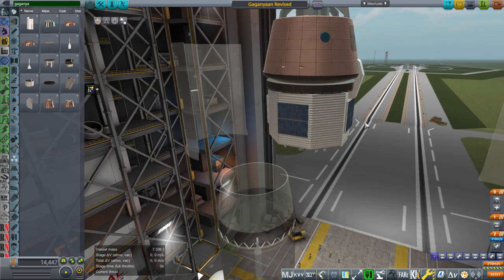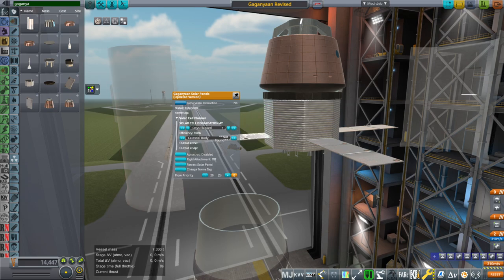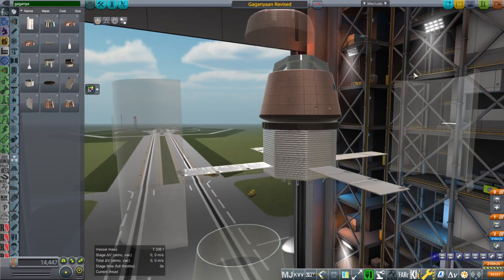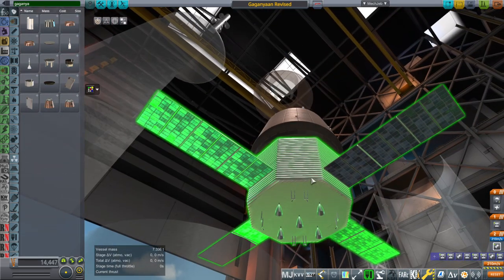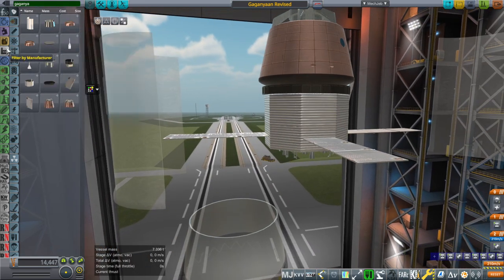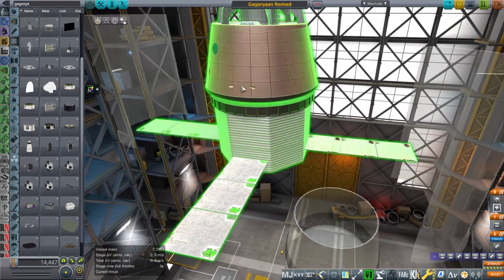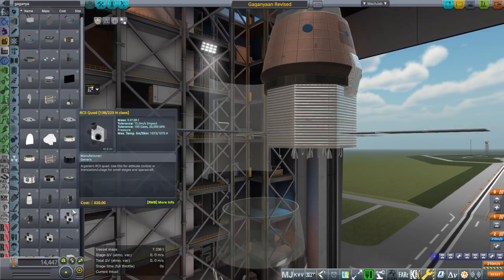The octagon is better for placing RCS thrusters for docking. In the comments, somebody shared a presentation that ISRO had presented for the spacecraft. The problem is the presentation slides had different images each time, subtly different, and they weren't the same spacecraft exactly — pretty inconsistent. But I think it's a hexagon, and the solar panels would be in an X, not in a cross like this. So I will probably make a new version of the service module like that. Conceptually, what we need is RCS thrusters to handle translation — you need just two ports on each side.